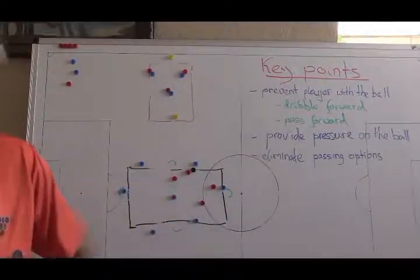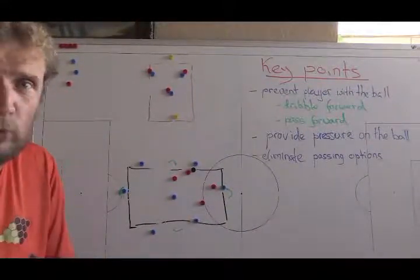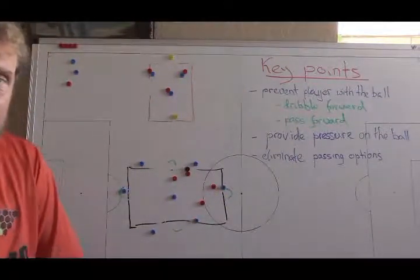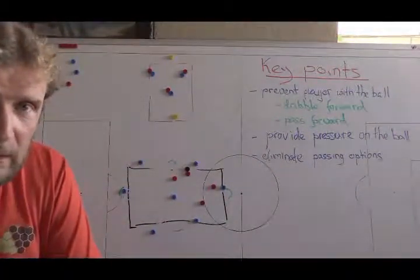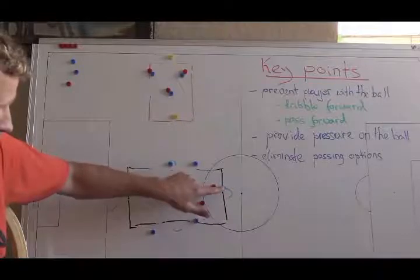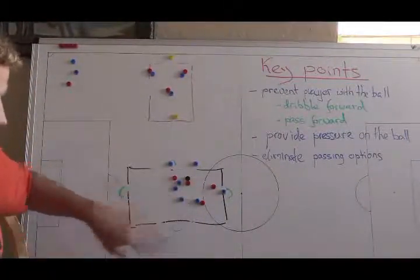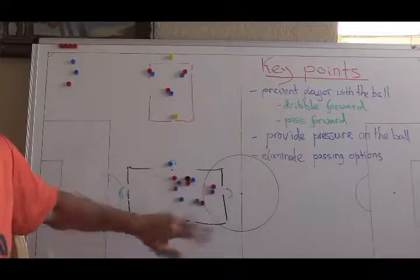Don't sleep — eliminate passing options. That's all the practice. Defending is hard work but extremely important and actually rewarding. In this game, if red wins the ball they can score — so there's immediate reward. Blue tries to prevent it and learns defending. If red wins the ball, we want to first immediately cut off scoring options, then immediately provide pressure, and then cut off the passing options — this way we'll win the ball back more easily.